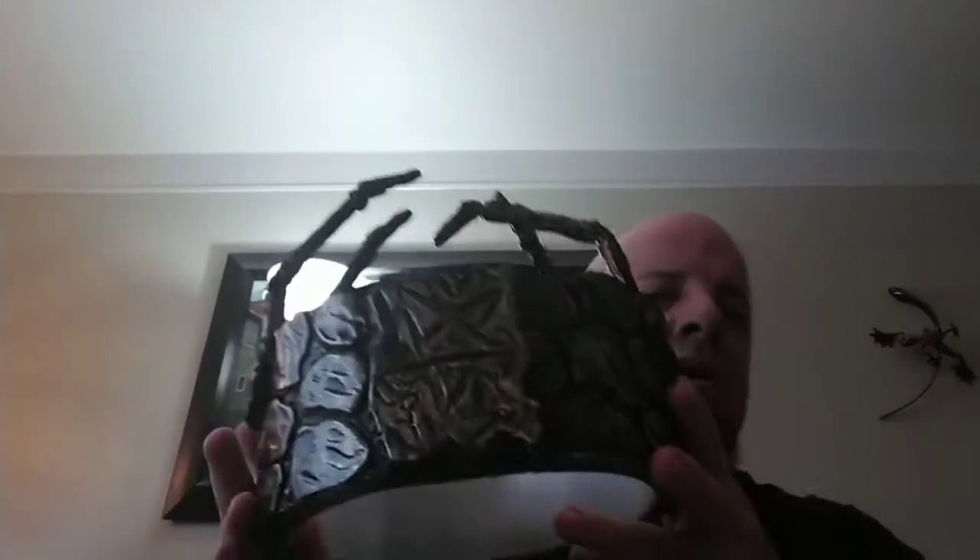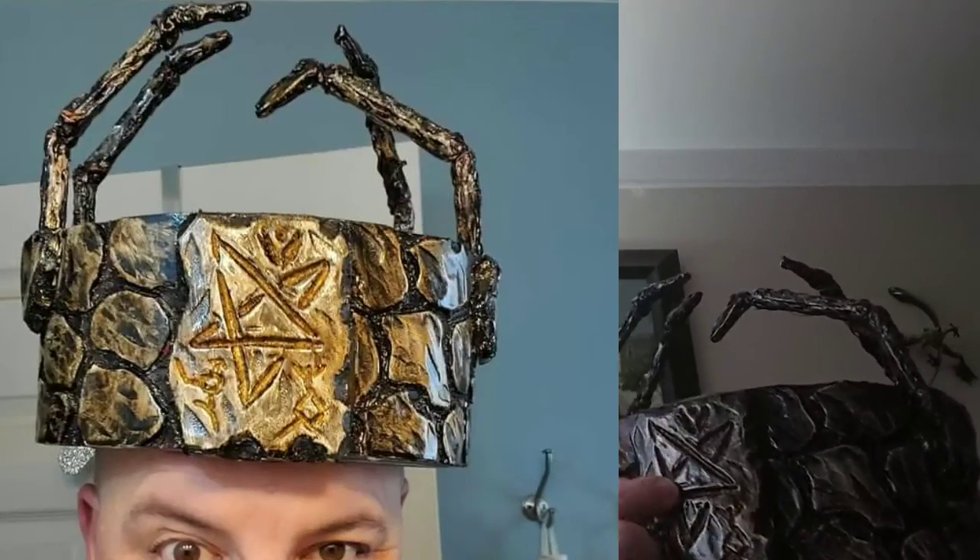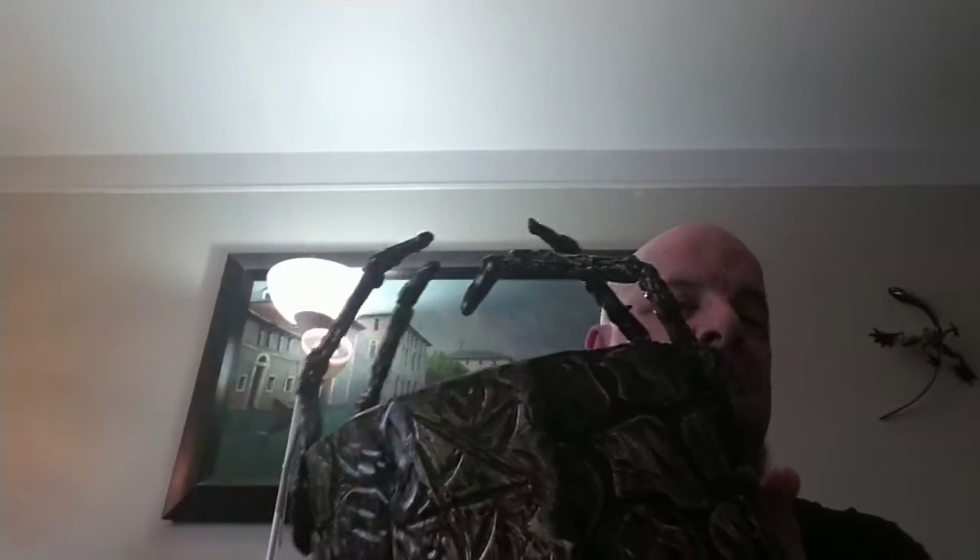Hey guys and gals, Von Baden back. This is where I'm at with the Crown of Erebus. The lighting isn't the greatest, but there is gold etching done in the symbol on the centerpiece — you can see it a little bit there. I've got a very wet look to it. My dilemma now is whether I'm in love with the idea of doing the latex skin on it or not.